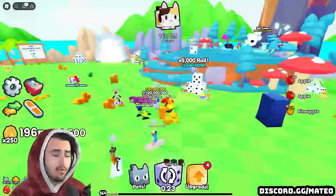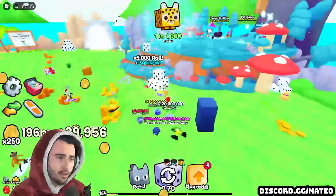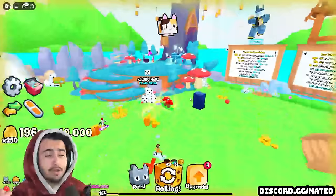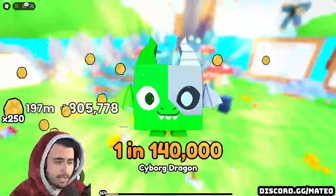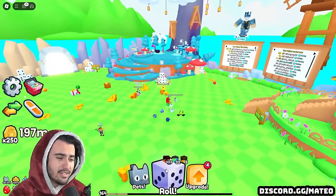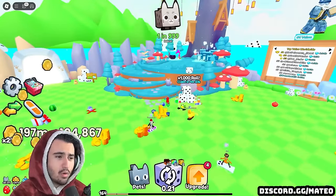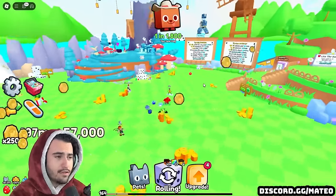The second major W free-to-play feature Big Games added is this bonus roll. Basically there's a little timer going off while you're in game, and once that timer's done you can claim this bonus roll — I've actually had this roll go up to 100,000x, which is a pretty big deal. For the 1,000x rolls it's only a 5-minute timer, but if you get the 100,000x roll it takes about a 30-minute timer instead. Either way, it's definitely a good free-to-play feature.